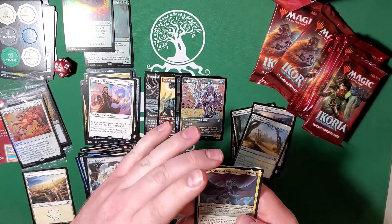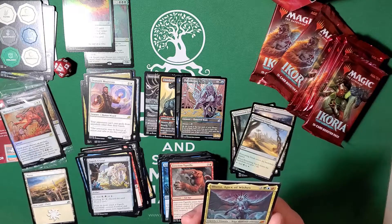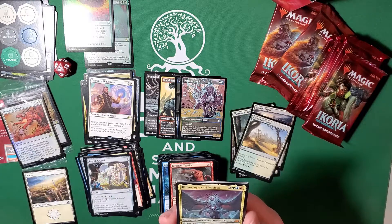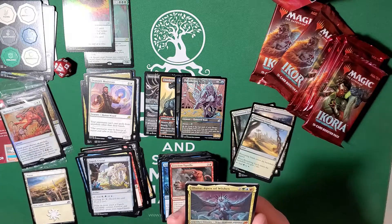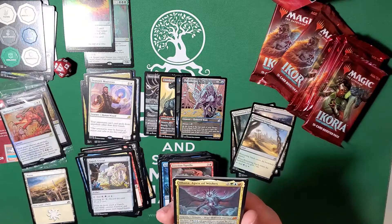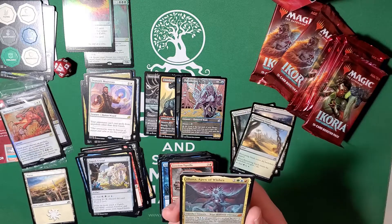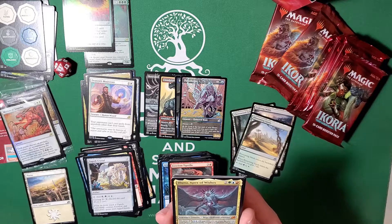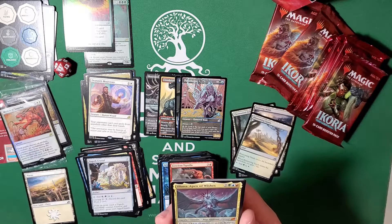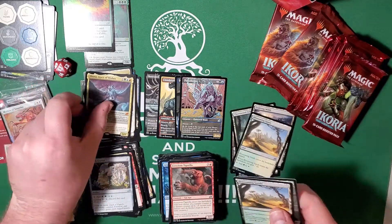And Iluna, Apex of Wishes — you can either pay five (two colorless, one forest, one island, one mountain) or you can pay its mutate cost for six. Flying, trample. Whenever this creature mutates, exile cards from the top of your library until you exile a non-land permanent, then put that card onto the battlefield or into your hand. Pretty freaking great.